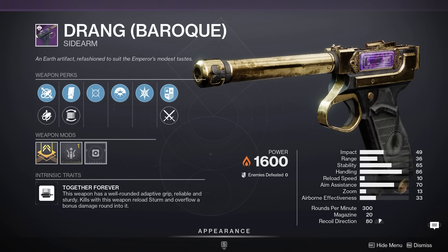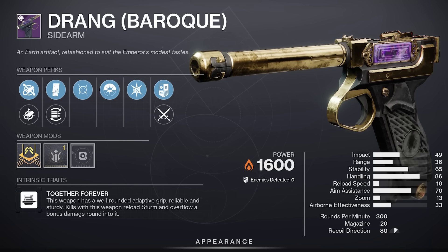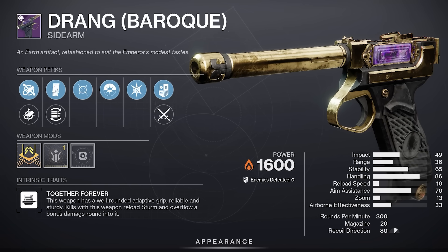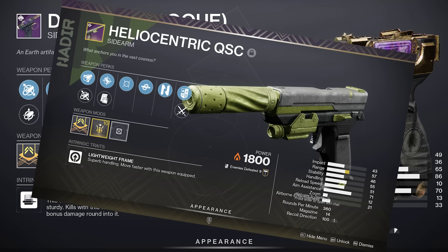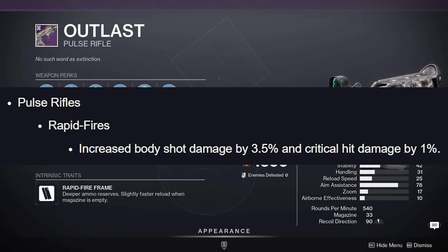Weapon-wise, if you play on controller and you're new to D2, I'd get that Drang and give it a whirl in PvP — still one of the better PvP controller weapons. Comparable to Helio if you're too lazy to farm for one, hashtag no judgment. Rapid-fire pulse rifles just got a buff, and I'm kinda tempted to try this one out.